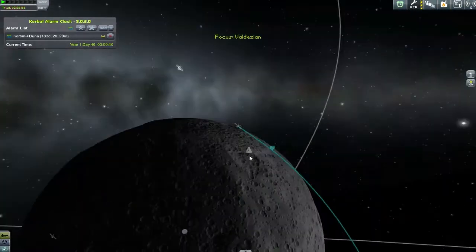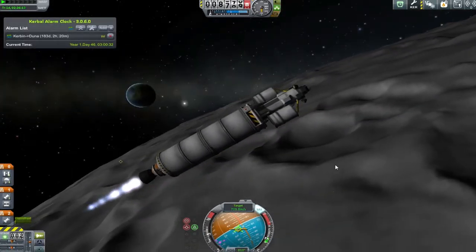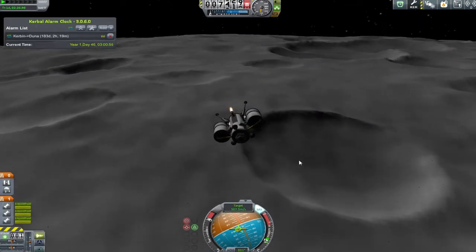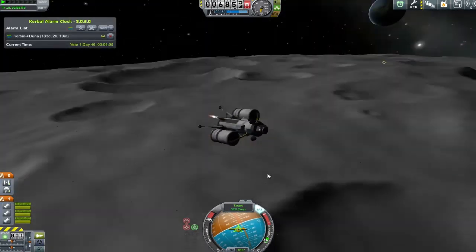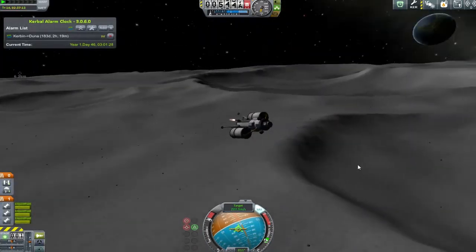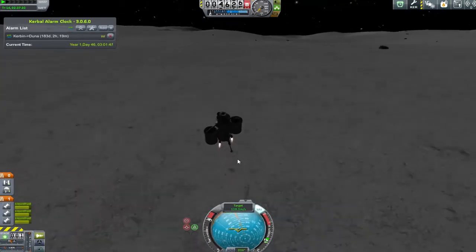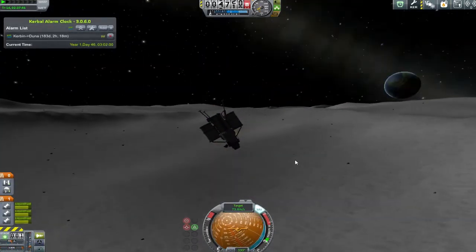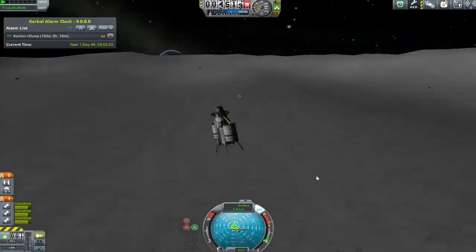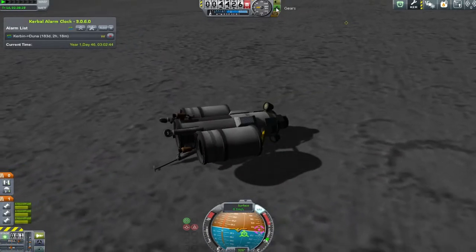We're going to quickly blitz through this landing. I put my periapsis very close to my landing site, but unfortunately I allowed too much for the spin of the Mun - I was expecting the Alone Ranger to be further around. I tried not to land in a crater, but easing off the throttle meant I was coming in super hot. I managed to nose up enough to just get over the lip - and yeah, I landed right in the middle of the crater. It wasn't an explosive crash, but that wasn't great.